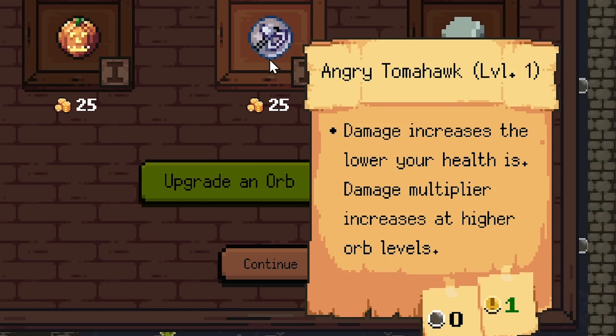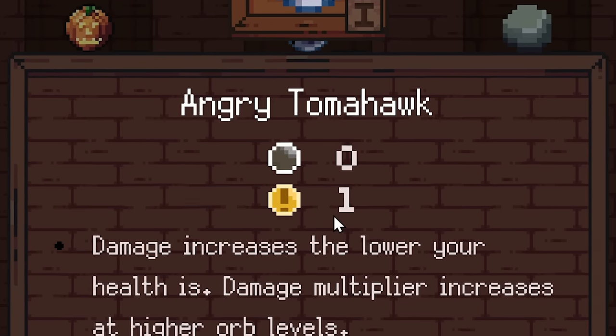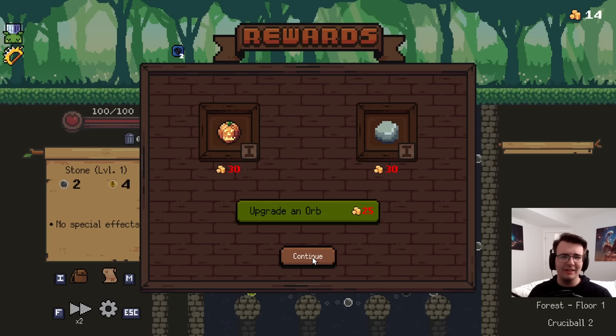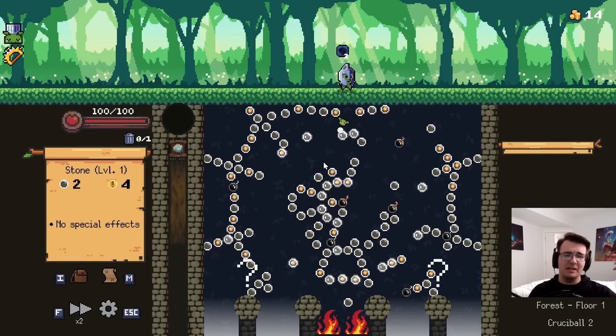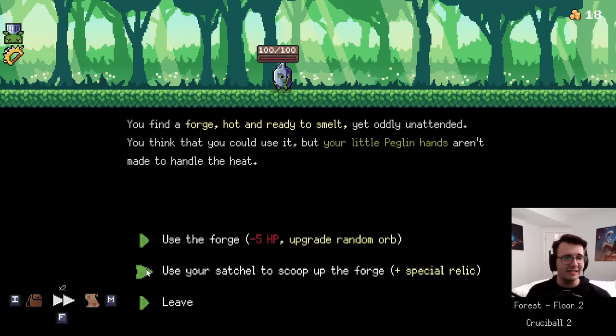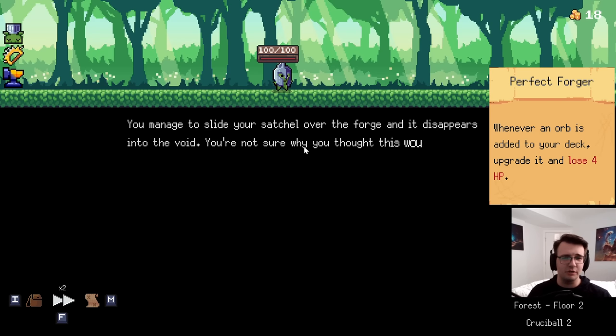Can I actually get Angry Tomahawk to work this time? If I take damage, the Angry Tomahawk is great. It deals 1 crit damage now? It must have always dealt 1 crit damage — I think I had it last time when there was like a minus 2. Find a forge — how do I keep finding this? I'll gladly take it though. If I take damage, then my thing that I just took becomes better.